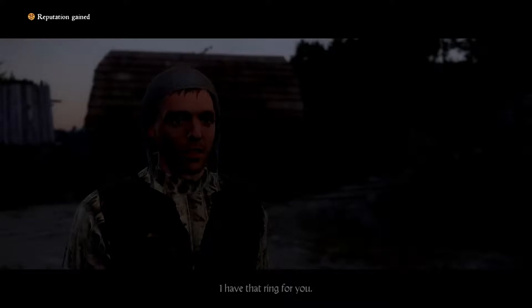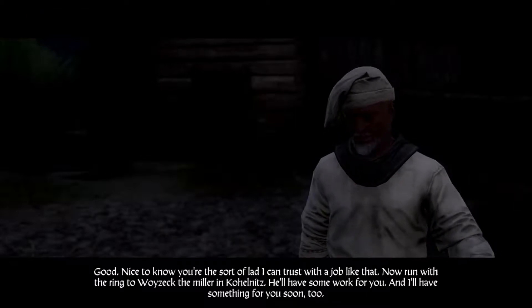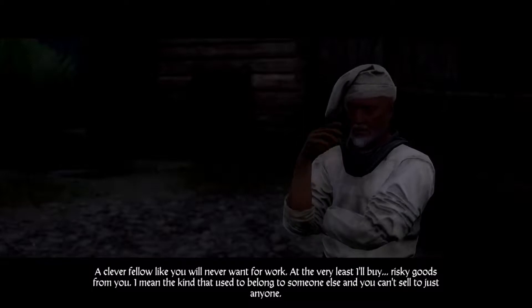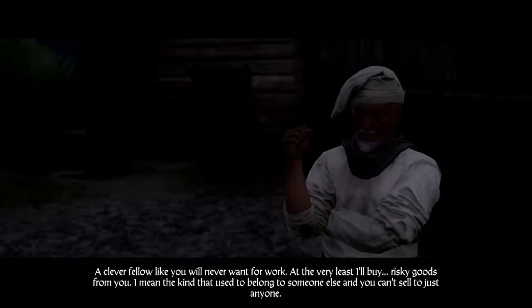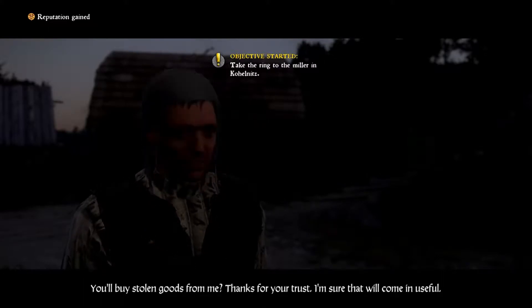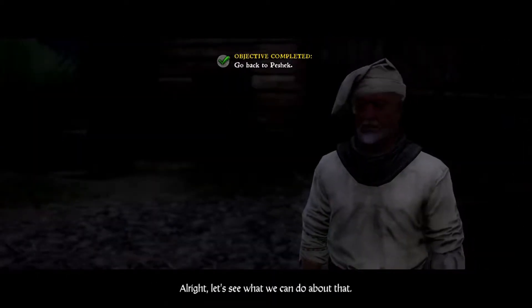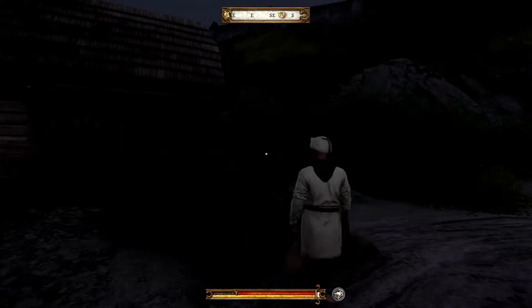Let's go and have a word with the miller. Good day — I have that ring for you. Nice to know you're the sort of lad I can trust with a job like that. Now run with the ring to Wajsek the miller in Kohelnitz — he'll have some work for you, and I'll have something for you soon too. I'll buy risky goods from you — the kind that used to belong to someone else. You'll buy stolen goods from me? Thanks for your trust — I'm sure that'll come in useful. 185 coins — nice.